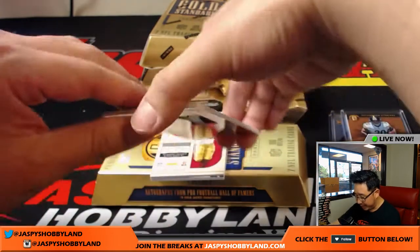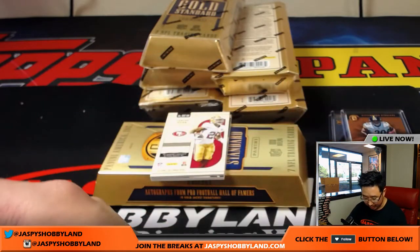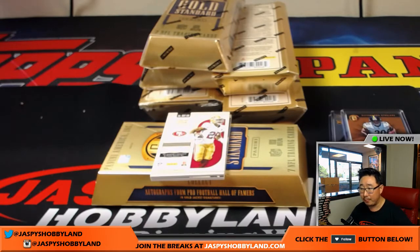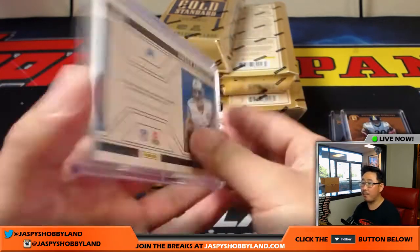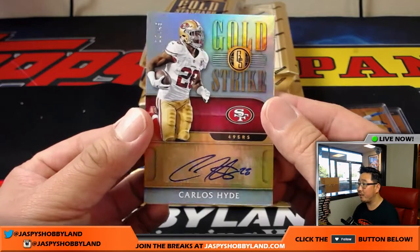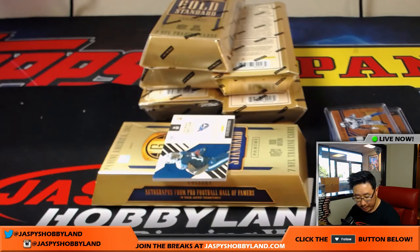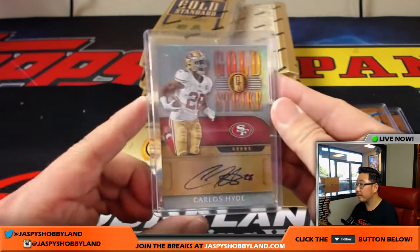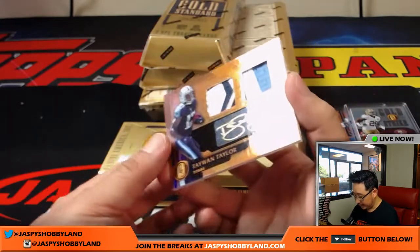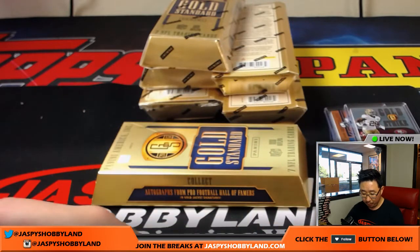14 out of 25, Amir Abdullah — Good as Gold — great patch, great autograph. Nice one for the Lions. Paul Harris with that one. 18 out of 49, Gold Strike autograph — Carlos Hyde. That'll go to the Niners, 49ers — Adam Kay with the Niners. And at the bottom right here, 4 out of 25, Tywon Taylor — dual relic and gold ink autograph. That looks nice. Titans. That'll go to Chris Parent.